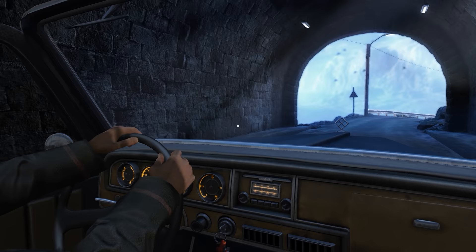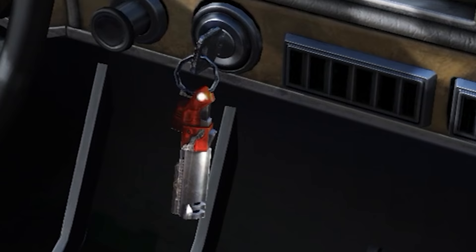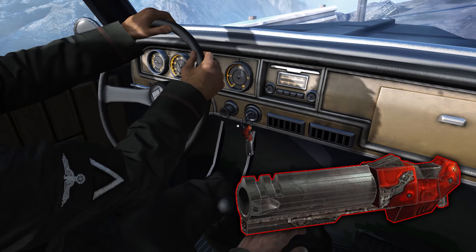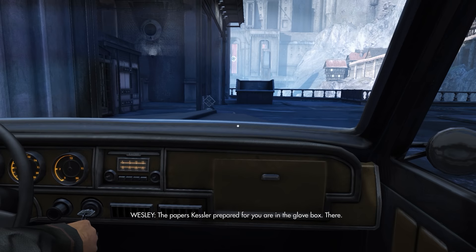Straight after this 'Get Psyched' throwback, BJ will wake up in a car being driven by Richard Wesley, also known as Agent 1. We'll talk more on him later on. But for now, look down at the very familiar dangling red rocket launcher. This is a keyring version of the rocket launcher from Quake 3, another gaming IP brought to fruition and popularized by id Software — the same as Wolfenstein.